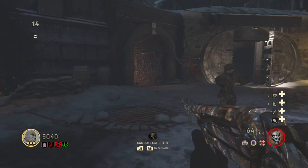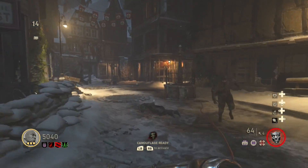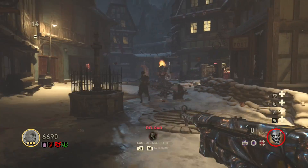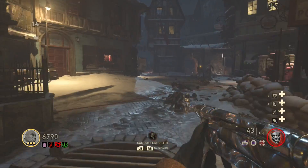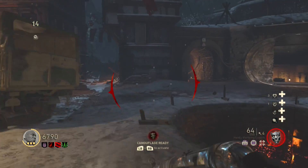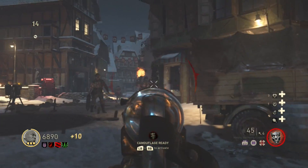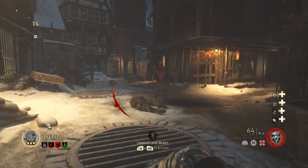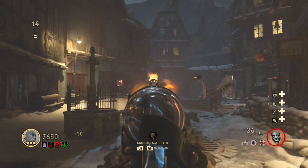There are however going to be a few prerequisites you will need to complete first. Make sure you watch this video to the end because if you are looking to complete both the easy and hard easter eggs on this map, or just trying to survive to the higher rounds, you will need to know this information. In total you will need 16,250 Jolts. So without further ado, let's begin.